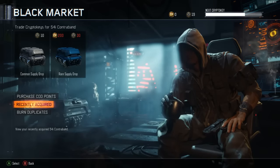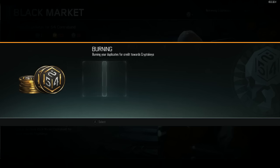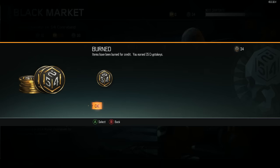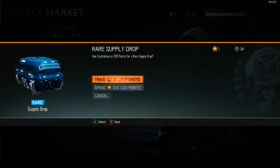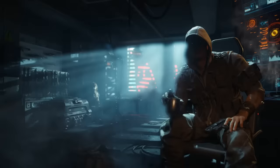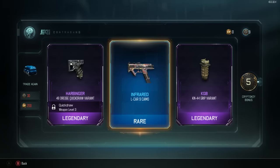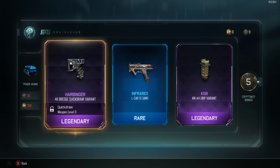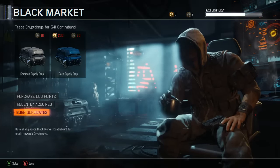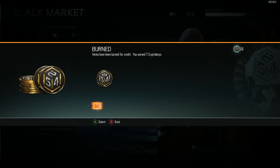We didn't end on the best note. We have a legendary duplicate - let's see how many we get. Two common duplicates, two rare duplicates, one legendary duplicate - 15 crypto keys total. We now have enough for one more! It's destiny - this means it's gonna be the butterfly knife. Okay - legendary, rare, legendary. The KGB KN-44 Grip variant, Inferno L-CAR Nine, Harbinger 48 Dredge Quick Draw - not bad. Five crypto keys. Wait, got another duplicate! One legendary duplicate is worth seven crypto keys.